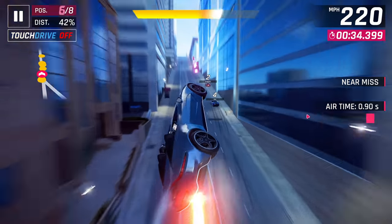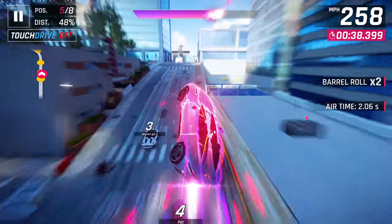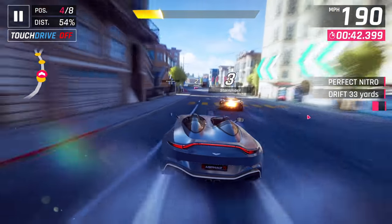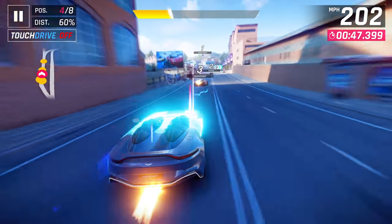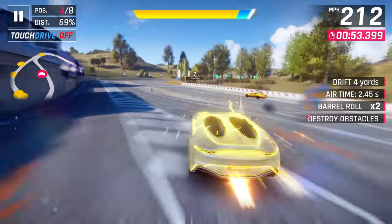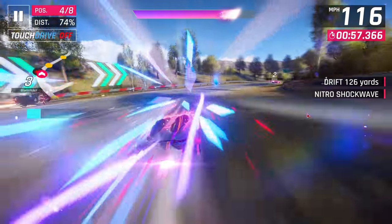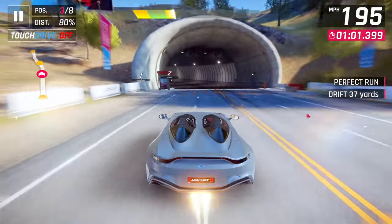The one thing that I do wish they would change is make 360s slightly less powerful for knockdowns. We don't want them to get rid of ground 360s entirely, because then we couldn't do floaty drifts anymore. We only wanted them to get rid of it when we didn't know about floaty drifting, and now that we have that, nobody wants that anymore — at least those who use that feature. But I think it would definitely be good if they just made 360s a bit weaker for getting knockdowns.